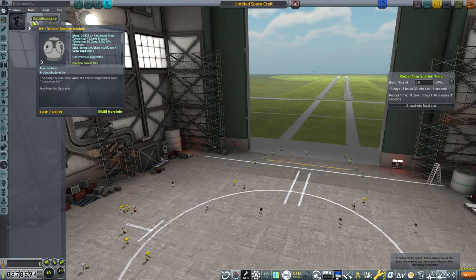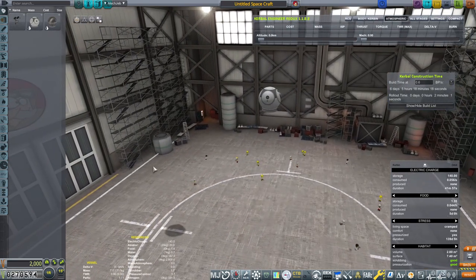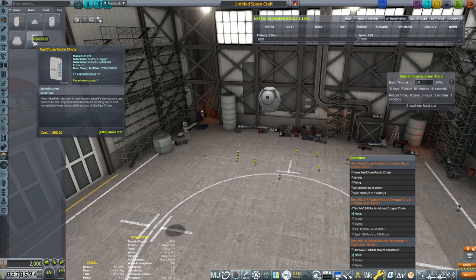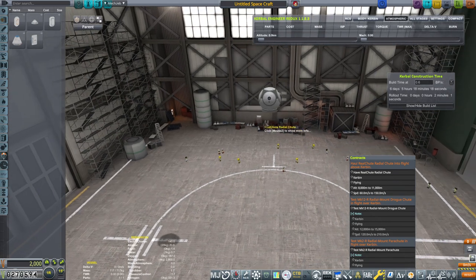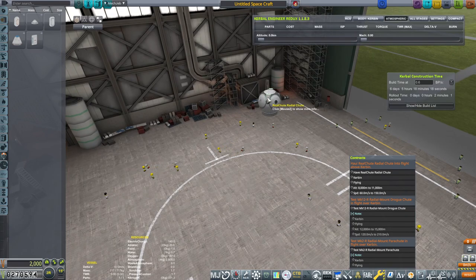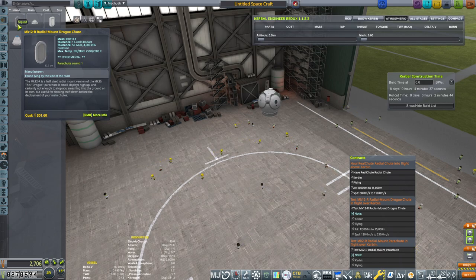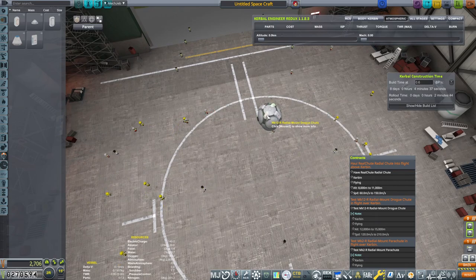First let's get into making an orbital class vehicle. We're going to take the Onion capsule. It needs to have these chutes, so let's see — parachutes, parachutes, parachutes. We need a reel chute and a radial chute. Let's put them on a separate stage. Then we need radial mount drogue parachutes. Those can be tested together — first we activate the drogue chutes, then the reel chutes, and then we're good.